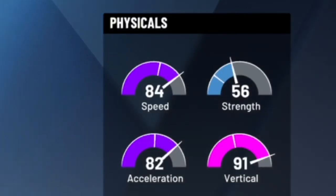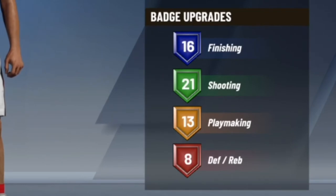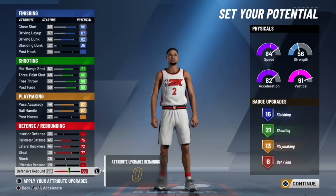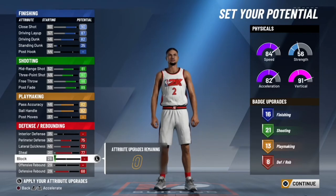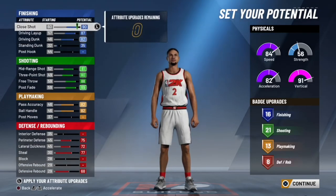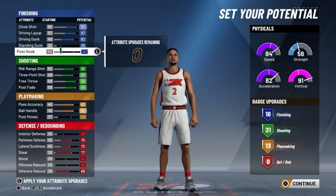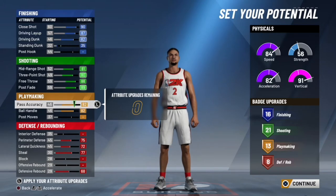We end up with an 84 speed, 82 acceleration, 91 vert, and 56 strength — strength doesn't matter too much as a point guard. You have 16 finishing badges, 21 shooting, 13 playmaking, and 8 defensive and rebounding badges. This build is going to be very versatile and very good at everything on the court. You have enough defensive badges to be a defensive presence, enough finishing badges to dunk on everybody, enough shooting badges to shoot lights out, and 13 playmaking badges to still playmake.